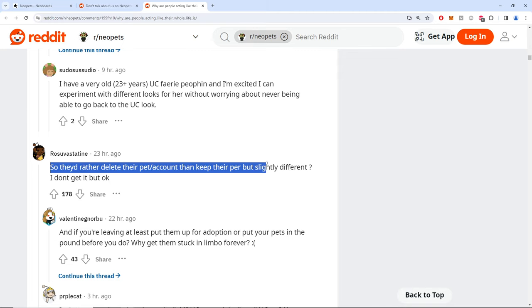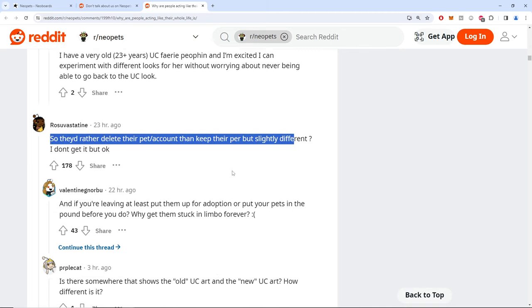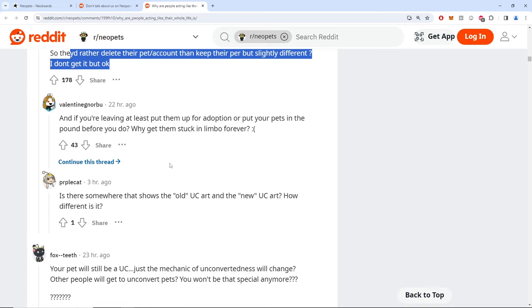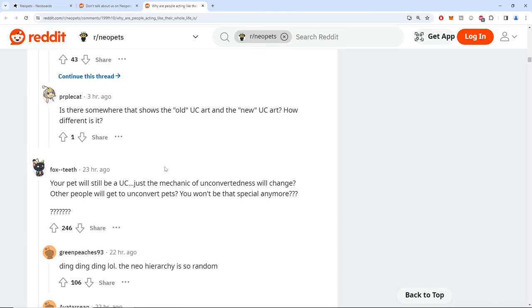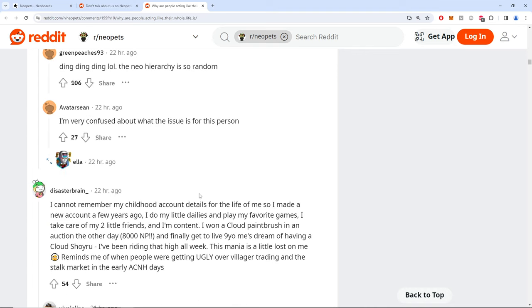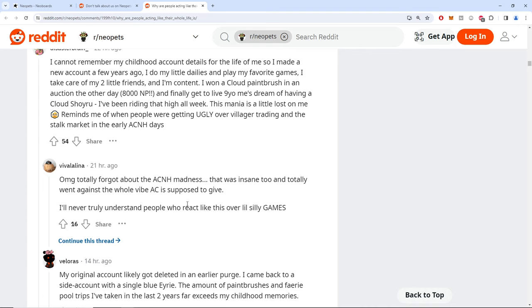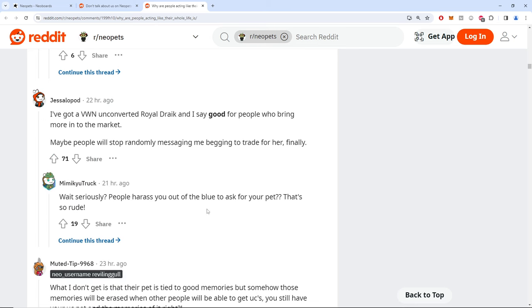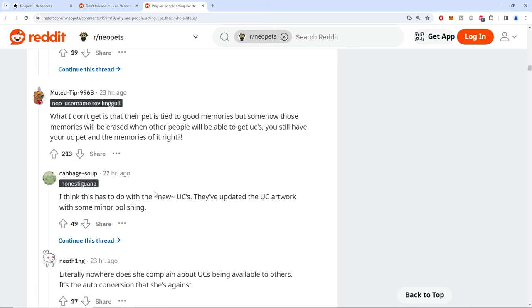So they'd rather delete their pet? It's about control. When people lose control they get fidgety — you've seen it with teachers, students, friends, family, politics, religion, everything. People find the line and act real crazy real quick.